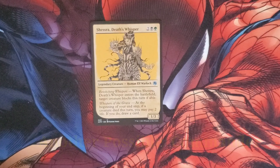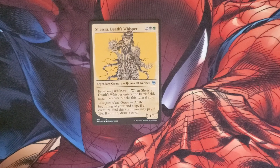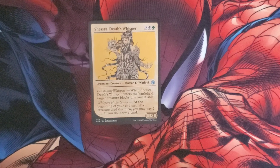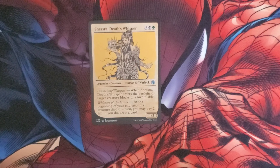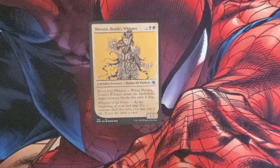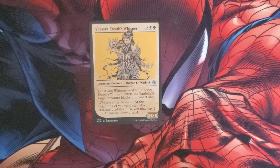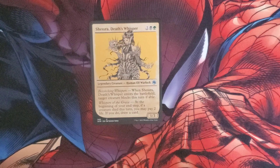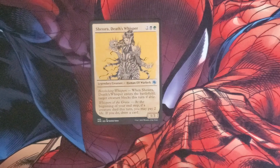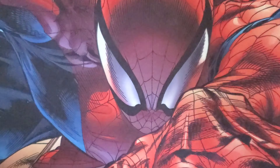Charisa, Dust Whisperer costs two, a green and a black for a legendary Human Elf Warlock with Bewitching Whispers. When it enters the battlefield, target creature blocks this turn if able. And Whispers of the Grave: at the beginning of your upkeep, if a creature died this turn you may pay two life — if you do, draw a card. It's a 1/3 body, uncommon with fancy art.